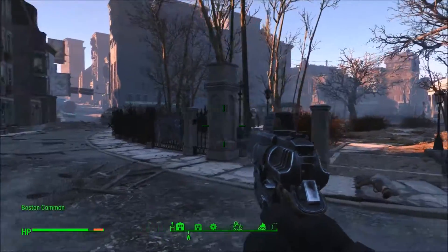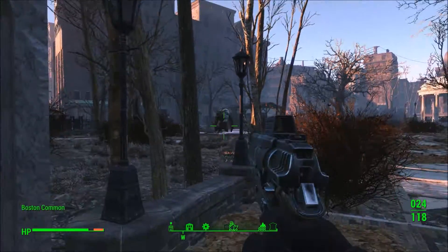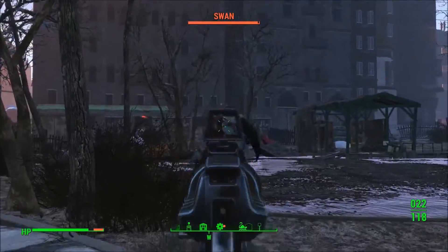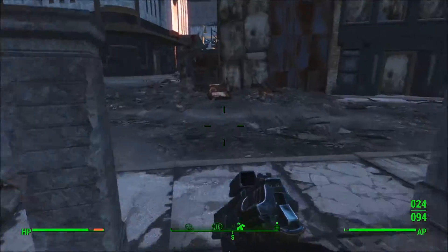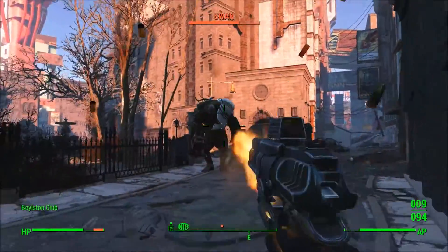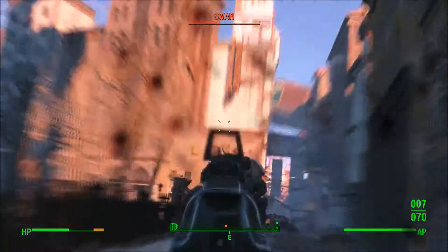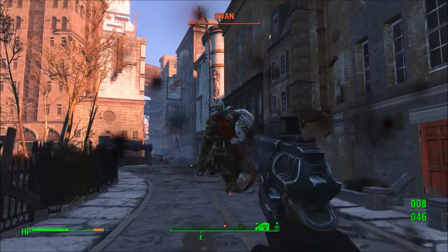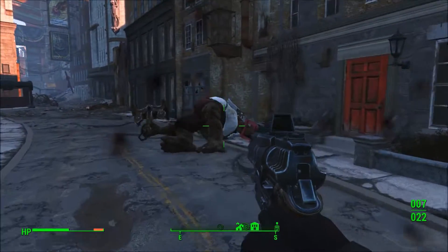What you have to do is kill this thing called Swan. It is this big giant monster, and it's not as bad as you think. He's not really that hard. He pretty much just throws things at you. It's not too big of a deal.